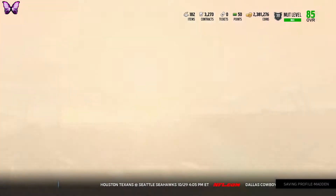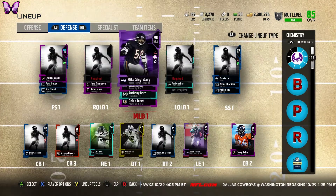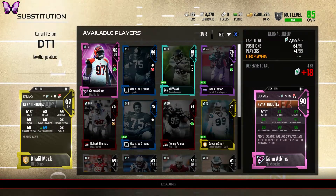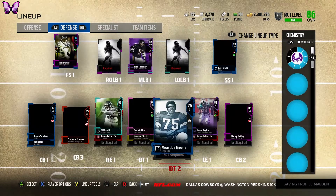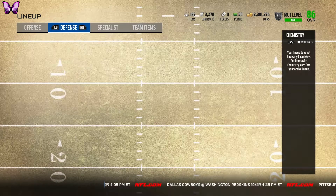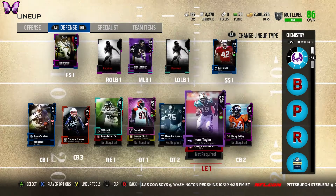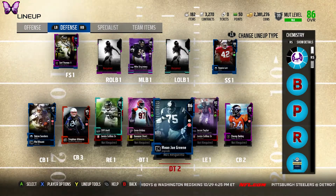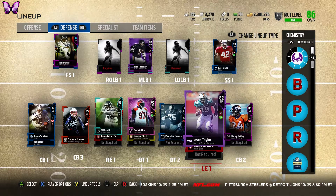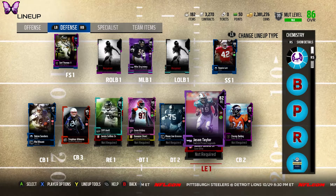Mean Joe Green is probably not going to get any cheaper. He's 86 overall and a pretty good card. Let's go ahead and put our DT1 Gino Atkins in there, then replace the weaker Mean Joe Green with the better one with 92 play rec. I think I want to buy the 90 overall Jason Taylor and put him here, and get Charles Haley for left end — it's actually a really good card and I always wanted to use it.